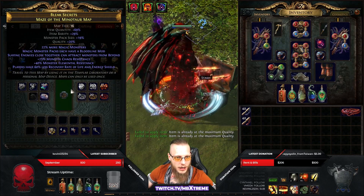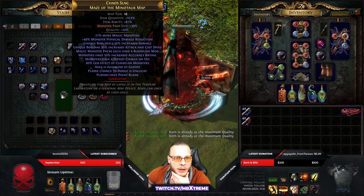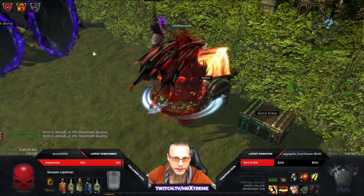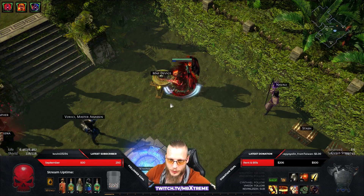Bloodline, Resistance. Even less recovery rate. We got Magic Monster. I don't think there is Elemental Reflect and the rest we should actually be fine.